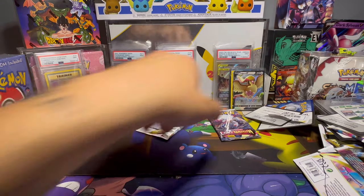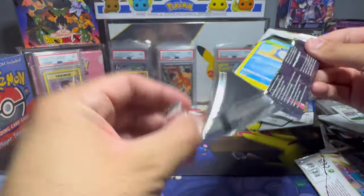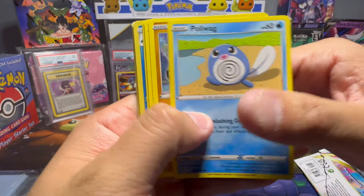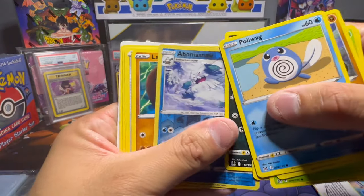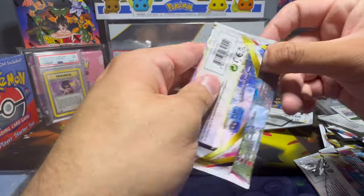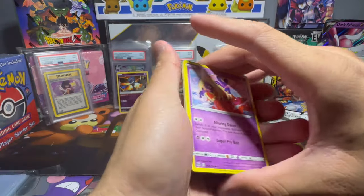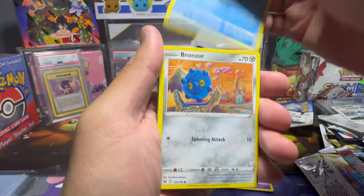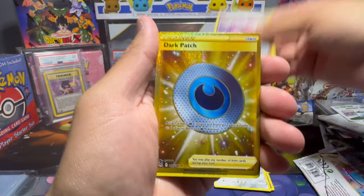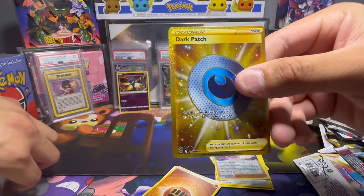Now I might sketch it out. All right, this pack is fine. Yeah, that was kind of weird. If you stayed this long in the video, thanks for watching — I know it's been brutal. Last pack magic. Jinx, Snover, Bronzor. And we got a dark patch gold card to end off this opening.